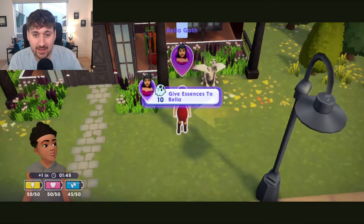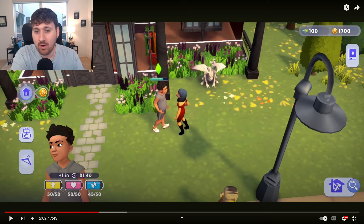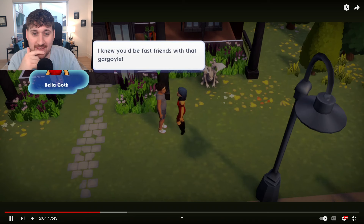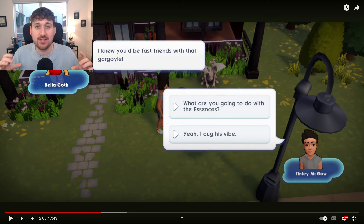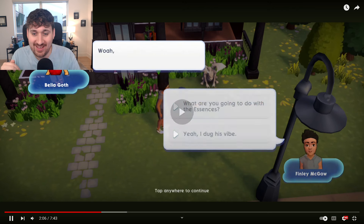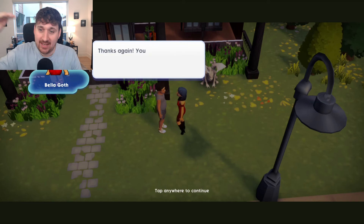Now he's going to go return these to Bella Goth. The characters, when in the world, just don't look great. This could be this person's settings — maybe they're on low graphics. But it looks like a low graphics setting. There are some pretty beautiful mobile games nowadays, and I know those lean toward high-end devices. I understand Sims wants to be accessible to anybody, but I hope this is a low-end setting because it just doesn't look great for a high-end device.